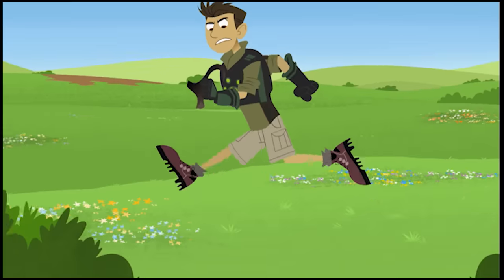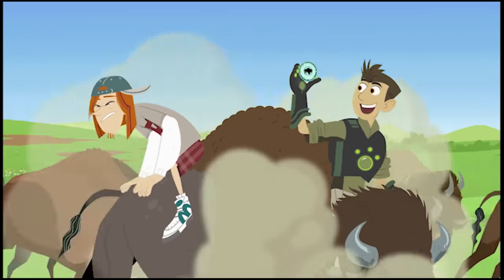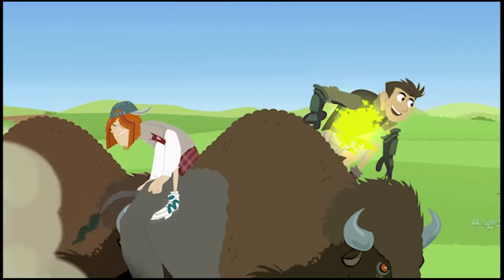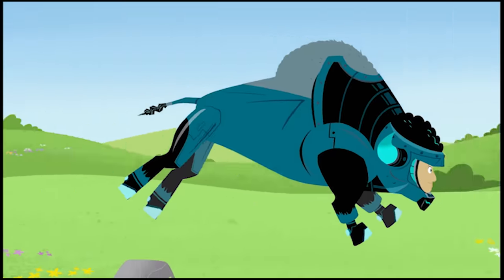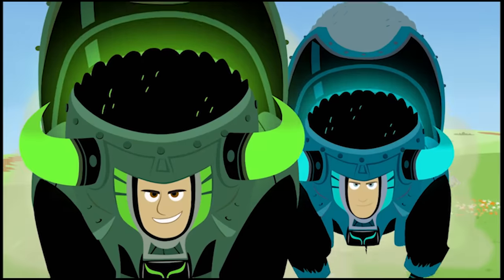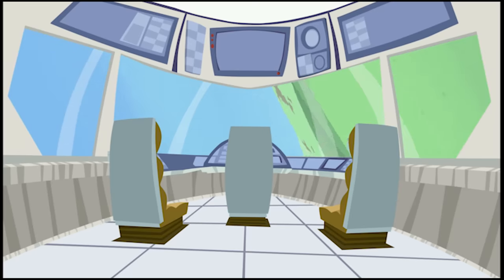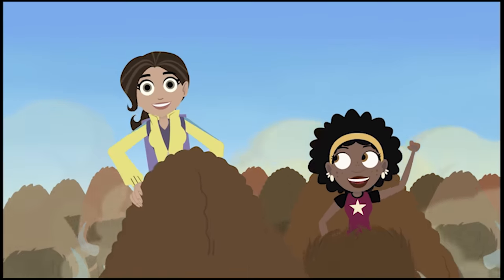Activate Pronghorn Power! We can use Bison Power to right the Tortuga, but we'll have to act fast! Activate Bison Power! To the Tortuga rescue! Yeah! They did it!